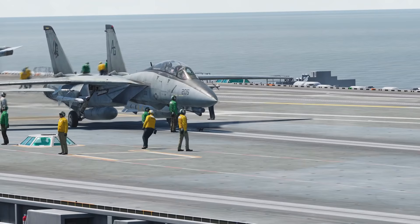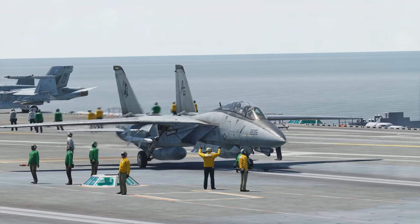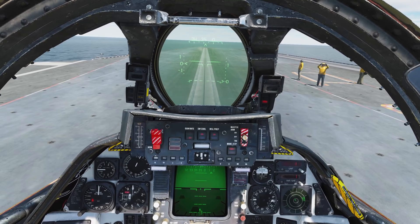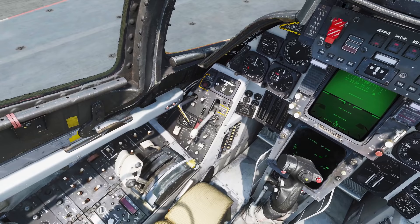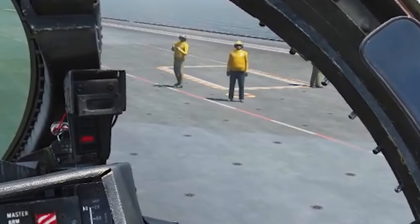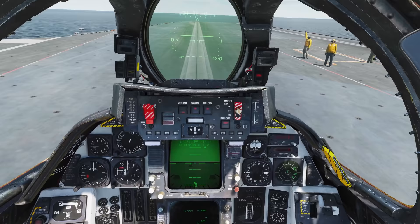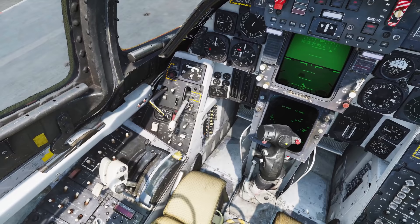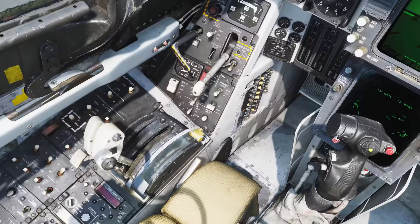I haven't taken the F-14 off a carrier in a long time. I think that signal means go forwards. I probably need to do my flaps as well. There we go — I'm in. Flaps down, all the way. He's saying spool up. On the F-14B variant, you actually don't go to afterburner when you spool up — you go to mil power, or just below mil power.